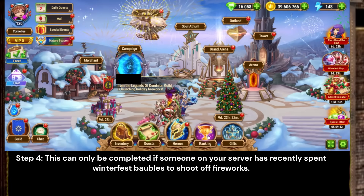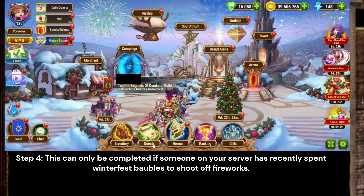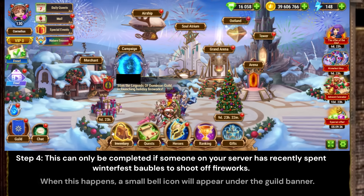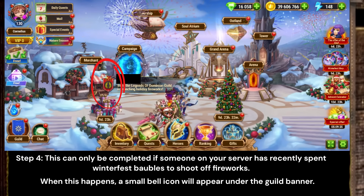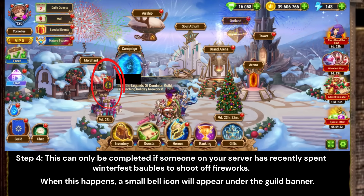Step 4: This task is a little tricky as it can only be completed if someone on your server has recently spent Winterfest baubles to shoot off fireworks. When this happens, a small bell icon will appear on top of the guild banner belonging to the person who shot off the fireworks.